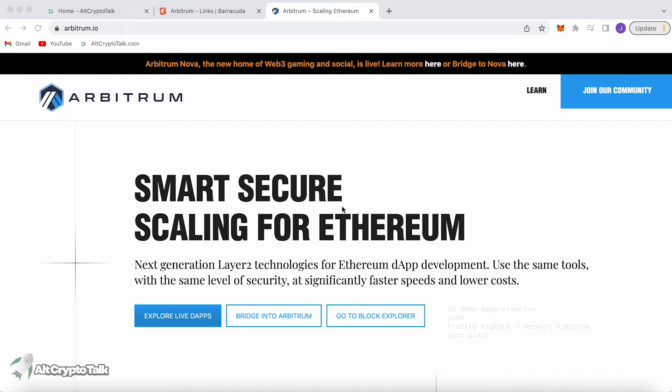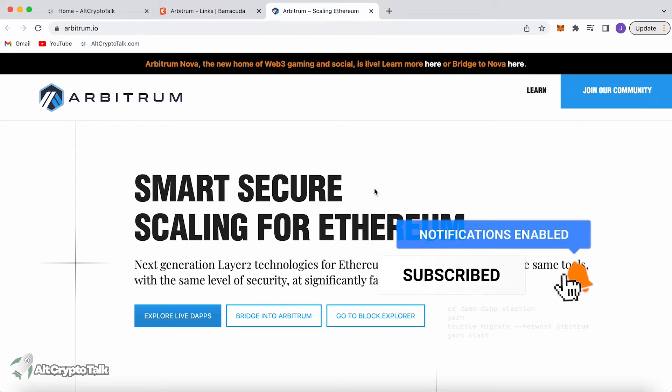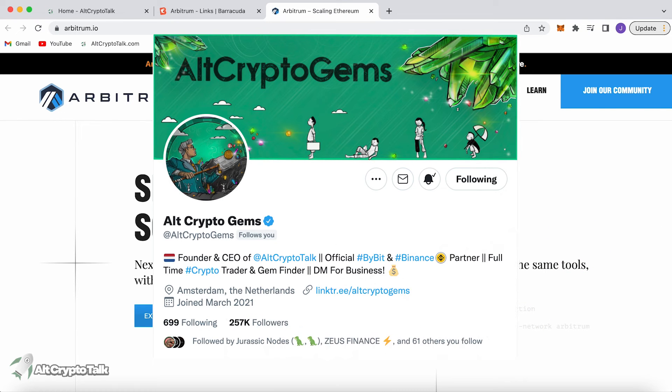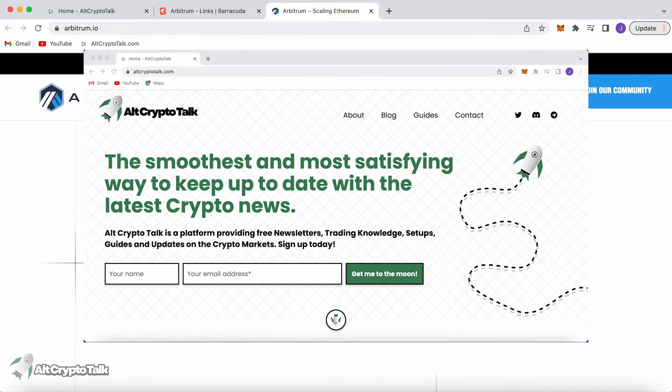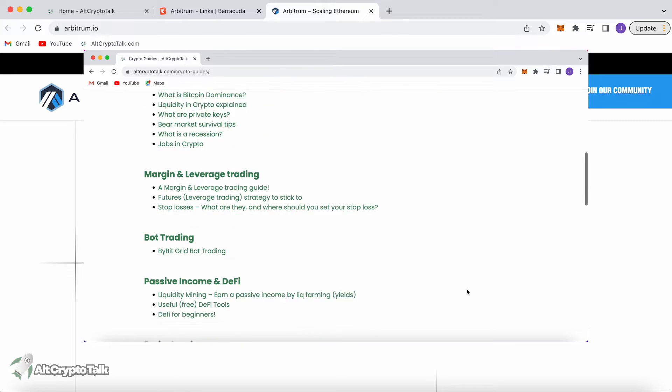Hello and welcome back, this is Theo from the Alt Crypto Talk team. In this video we're going to show you how to add and use the Arbitrum network through your MetaMask wallet. If you don't know what Arbitrum is, we'll explain it here. If you haven't set up a MetaMask wallet, watch our simple step-by-step guide. We also have guides on how to set up the Polygon, Avalanche, Binance, Phantom, Moonbeam, and Optimism networks, all linked below. If you enjoy this video please hit like and subscribe, leave a comment with any questions, and follow us on Twitter at altcryptogems for daily crypto content. Check out our website for guides, project reviews, articles and everything crypto related. Let's jump straight into the video.